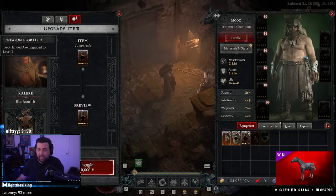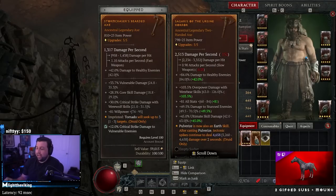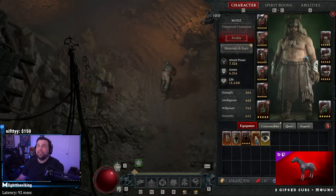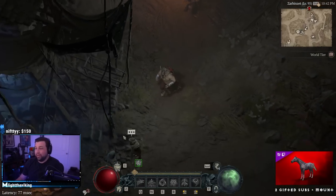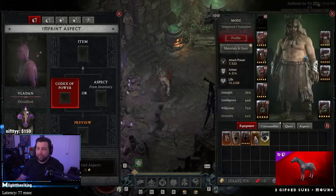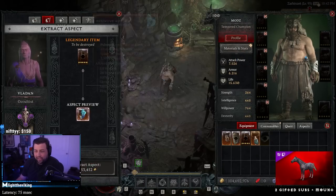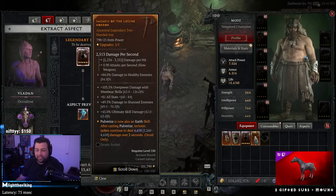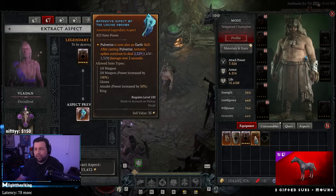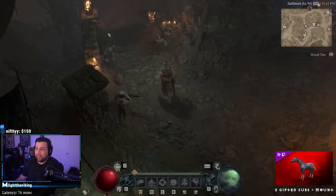Hit it again and it goes to 4,479. Hit it once more and it goes to 4,658. If you then extract it, that is going to be the new maximum power of that legendary. For a Pulverize Druid build this is amazing. When you extract the legendary aspect it retains the increased power — the new power is based off the flat value, not a multiplier on a 200 weapon. Extract it and put it on your new weapon.